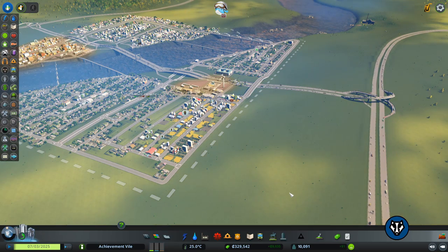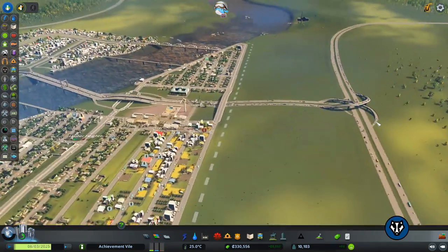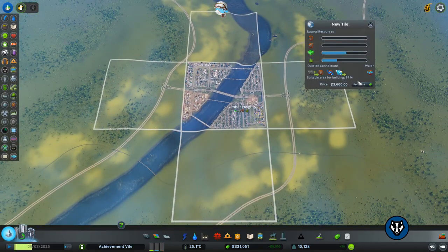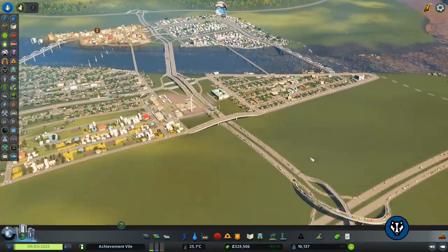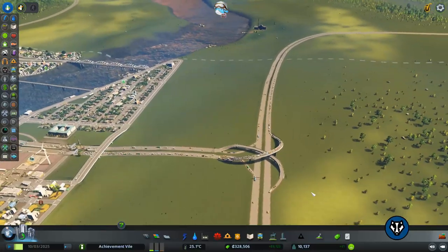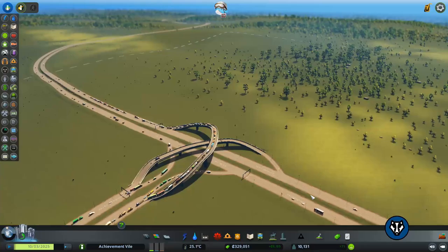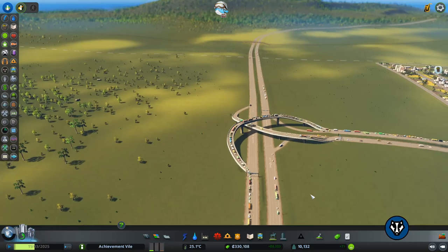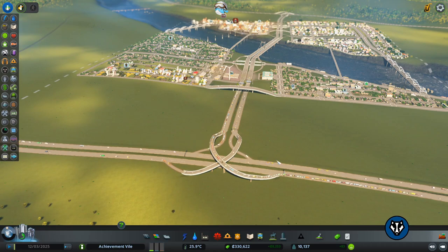Good morning and welcome to our mini episode where we are going to be fixing this today. As you can see it's not very good — it's blocking up all the traffic and I absolutely hate it as a design. So first thing we've got to do is buy the square. It is horrible, so we're going to fix this by bringing in a much better, sleeker design and have a much better flowing inwards traffic to our city.